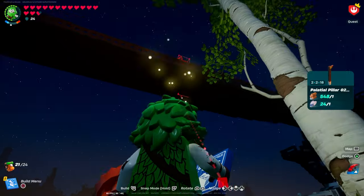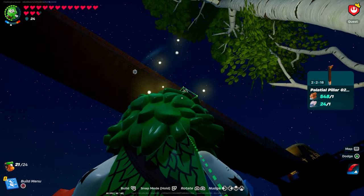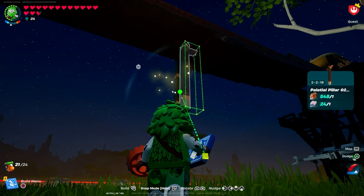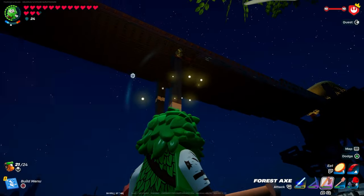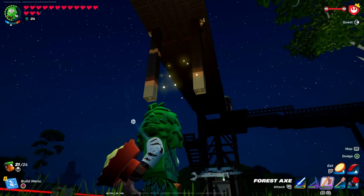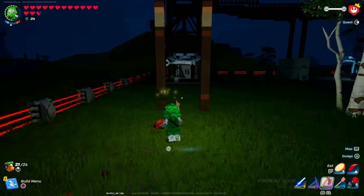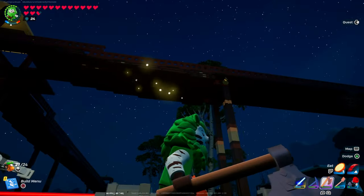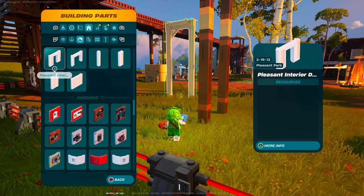We're going to start with our pillars utilizing the Palatial pillar number two - 2x2x18 - placing these pillars on both ends of the bridges in that divot we created after stacking those pieces. To make sure they're lined up, I'm going to snap it to this piece and make sure when we move the pillar it's connected to the bridge on the bottom. Then placing the Palatial pillar number one, adding another one right on the bottom of it.